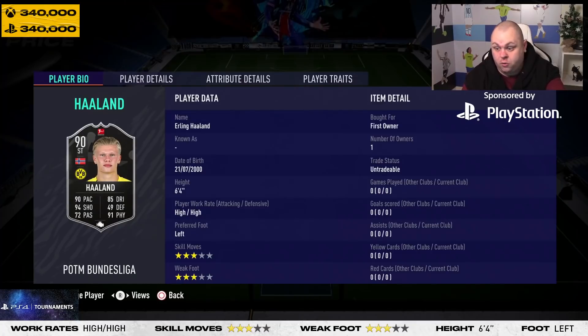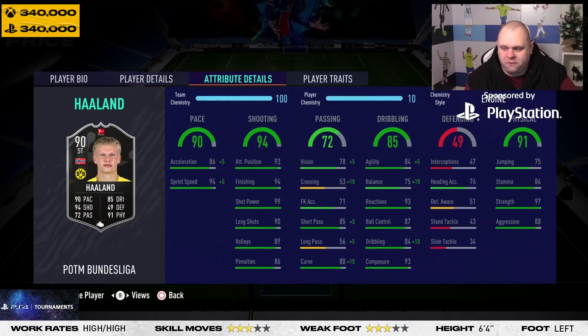Looking at that in comparison to his other cards — his Team of the Tournament, for example, is literally half the price of this Player of the Month. He's 6'4" with great height, though it's not a meta height on this game. He has high/high work rates, so he's going to be very difficult to mark. He's left-footed primarily with three-star skills and three-star weak foot. Inside the area he can be deadly with both feet, but the skill moves I'm a bit worried about since four-star is so beneficial in this game.